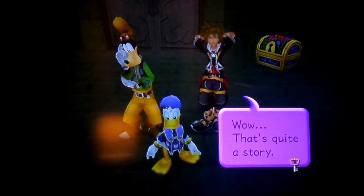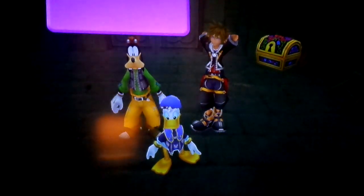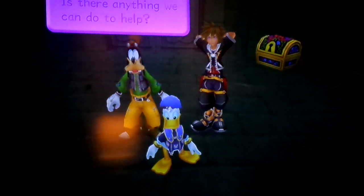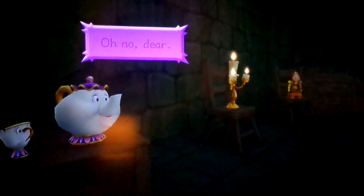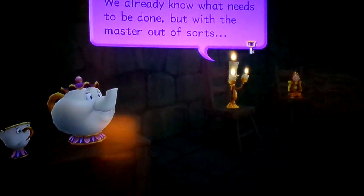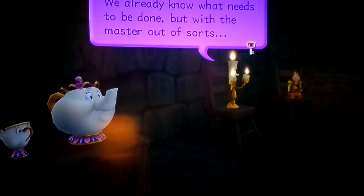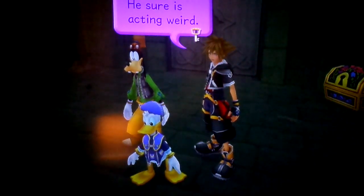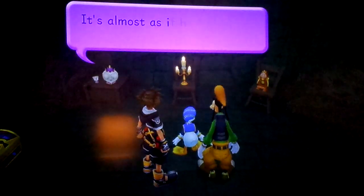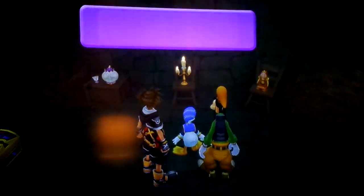Wow, that's quite a story. Is there anything we can do to help? Let's get the enchantress. Oh no, dear. We already know what needs to be done, but with the master out of sorts — he sure is acting weird. It's almost as if he's forgotten how to trust others.